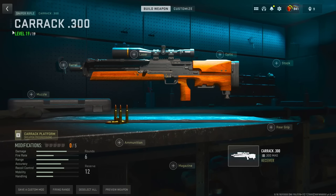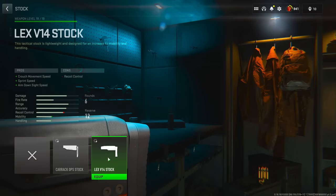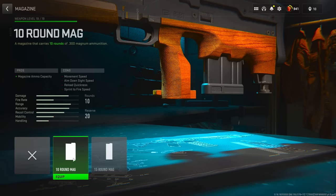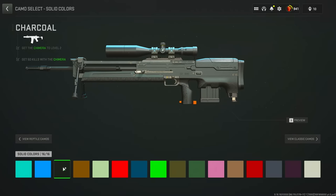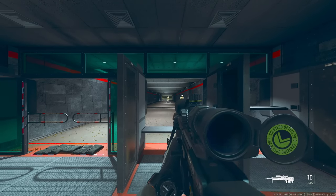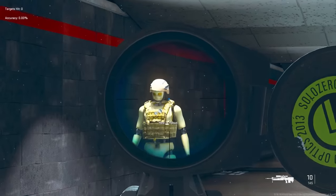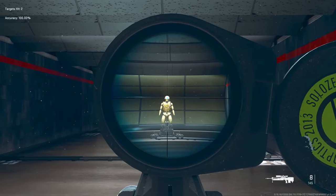Next up we're going to be turning the Karak 300 into the WA2000 from COD Online. For the first attachment, head over to the rear grips and run the Karak Palm. For the stock, use the MRT Lex5 V14, then the 30 inch Flintfire Bipod barrel, and bump up to the 10-round mag. Head over to solid colors and slap on the charcoal camo. Given how rough the previous build went I'm not even going to try to use this since it's even slower, but the WA2000 is very good — especially built like a DMR — with a very consistent one-shot to the upper chest and above.